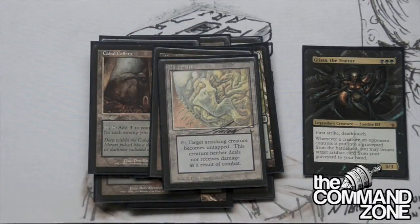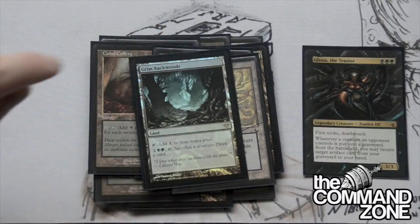First we have Maze of Ith - can't go wrong with Maze of Ith. We have a new one I'm trying out: Grim Backwoods. I think it's pretty good. Four mana to draw one card is quite a bit, but my deck doesn't mind sacrificing creatures. It's a fringe thing you can do if you really need a card or if you want to Skullclamp something and have no other sac outlets. Grim Backwoods is fine.